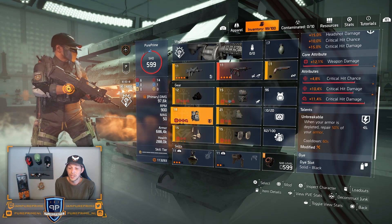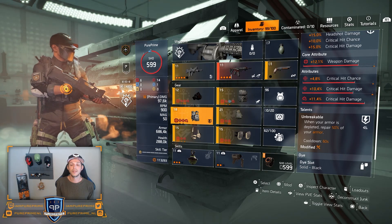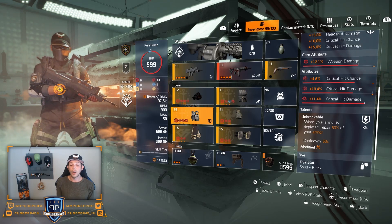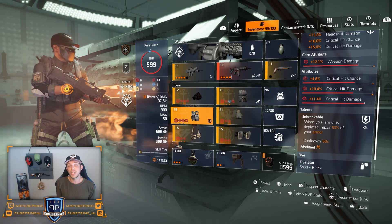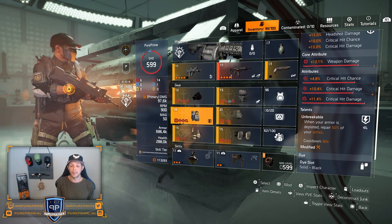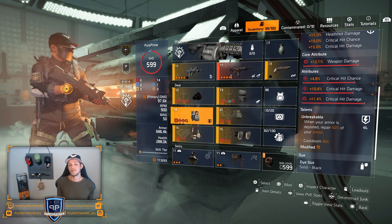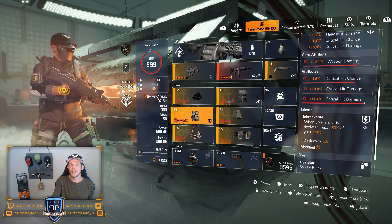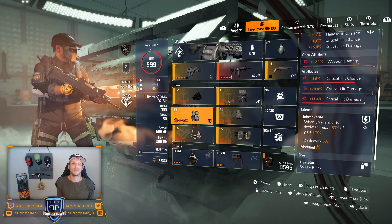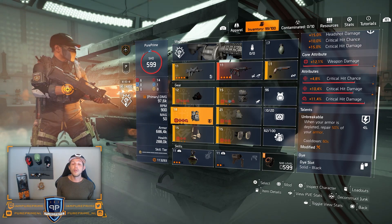If you're getting shot from range, you always have Unbreakable. The Unbreakable chest has 12.1% weapon damage, 4.8% critical hit chance, 10.4% critical hit damage, and 11.4% critical hit damage as a mod. The Unbreakable talent repairs 50% of your armor when depleted — very nice in PvP. Combined with roughly 30% armor from other sources, that stacks to around 80% armor back, giving you almost a second life.